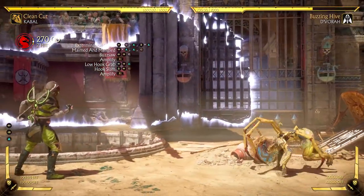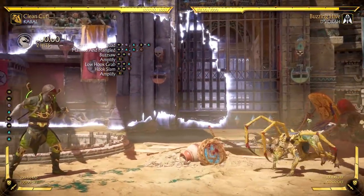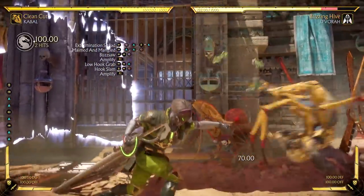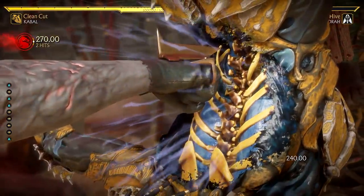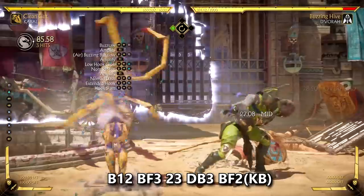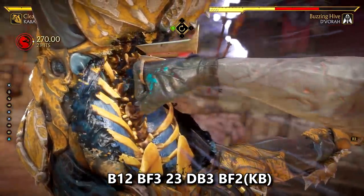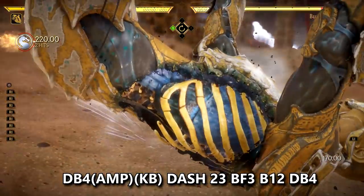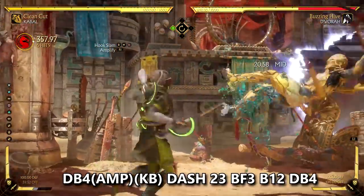Low hook grab only crushing blows if you use it raw outside of a combo or block string and your opponent is stand blocking. It's a bit risky to land, but if you condition your opponent to block overhead after being knocked down over and over again, you can get this one pretty easily. If they block this attack it's very unsafe and you can expect to get full-combo punished for it. As shown earlier, if you condition them to keep blocking overhead then you can go for the low hook grab after the extended hook — this setup does massive damage. Hook slam crushing blows off a counter hit or punish pops opponents up for big damaging combos — I like to dash forward after this and do 2-3 for maximum damage, but you can do whatever string you're comfortable with.